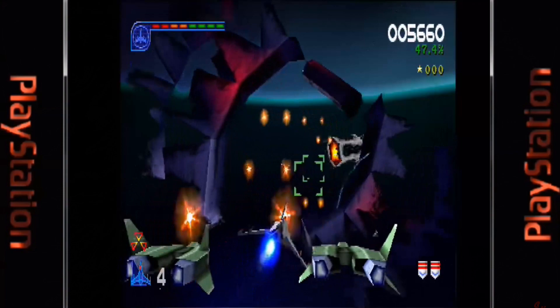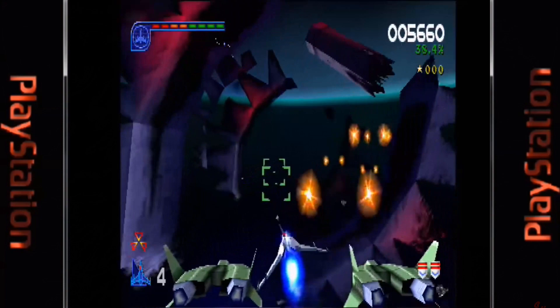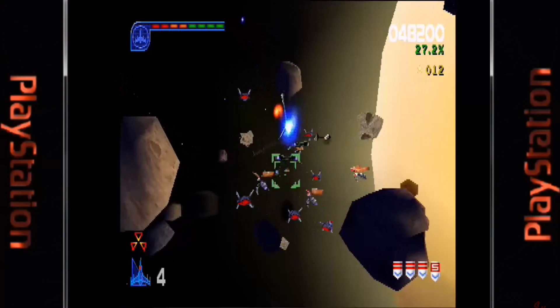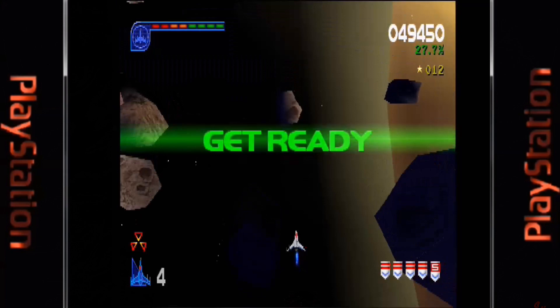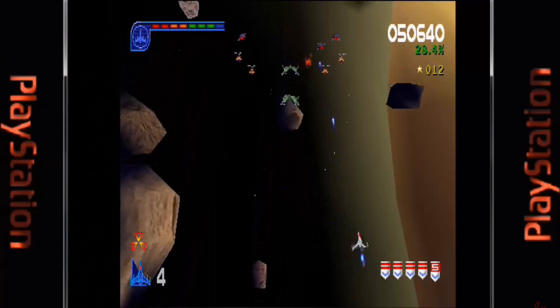Ushering in the new millennium was Galaga: Destination Earth for the PlayStation and PC — a 3D remake featuring three types of levels: classic top-down 2D style, side-scrolling levels reminiscent of R-Type, and a behind-the-ship view similar to Star Fox. Original mechanics like enemies flying in formation, tractor beams, and double firepower are present, along with other power-ups. There are over 60 levels and only three continues with no save feature. The controls are decent enough, but just because a game can be in 3D doesn't mean it should be.